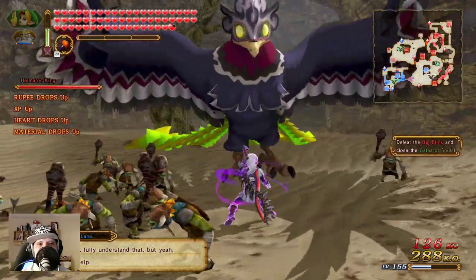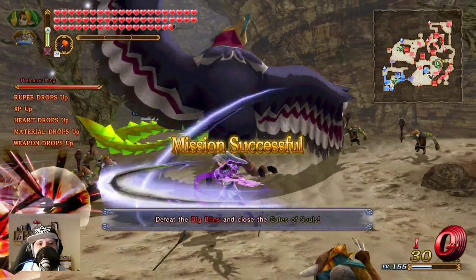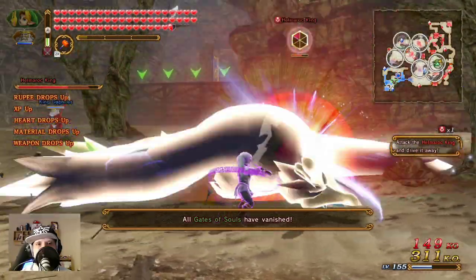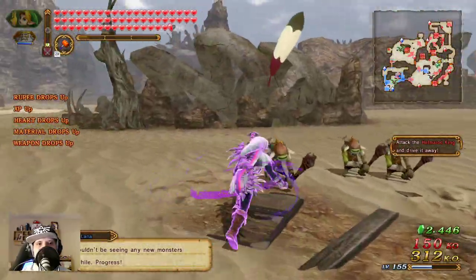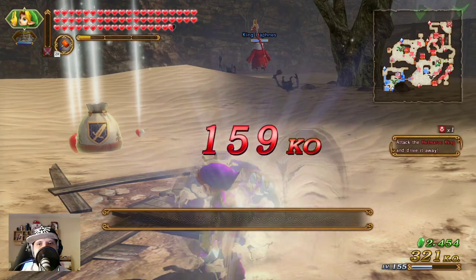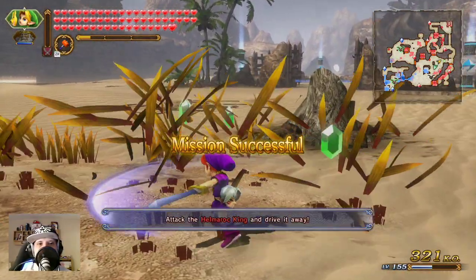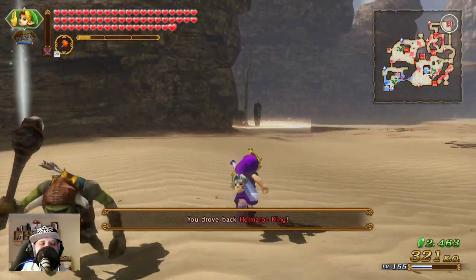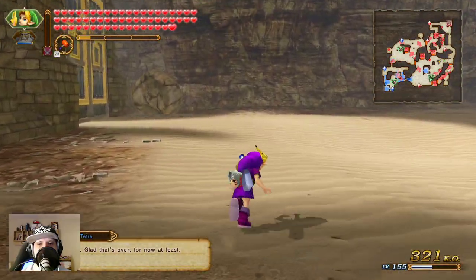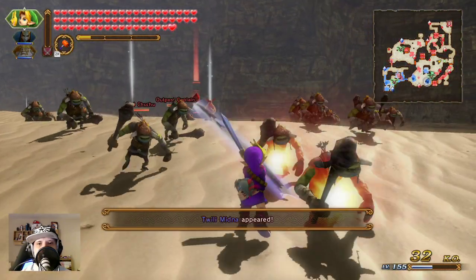Come on down. Sometimes I must run out of magic. We need the teleportation points there so we are faster in the desert. Now we are waiting — Twilight Midna has appeared. Should kill him.